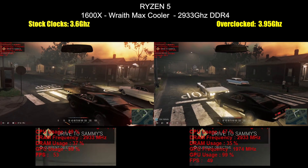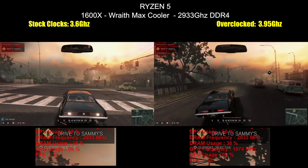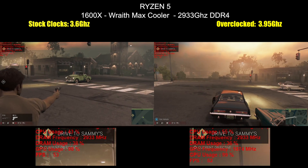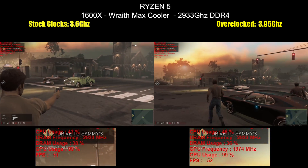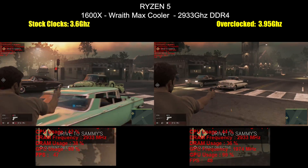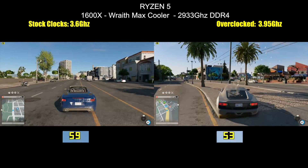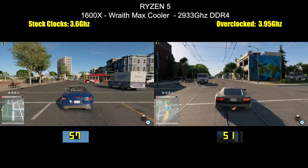You can also see by the CPU usage numbers that Mafia 3 too is not optimized to take full advantage of all the extra overhead this 12-thread CPU can offer it. And of course, it's a similar story for the CPU-intensive Watch Dogs 2. The overclock pulls out some advantage here and there, but on the whole, it's not the advantage you'd hope for — at least yet.